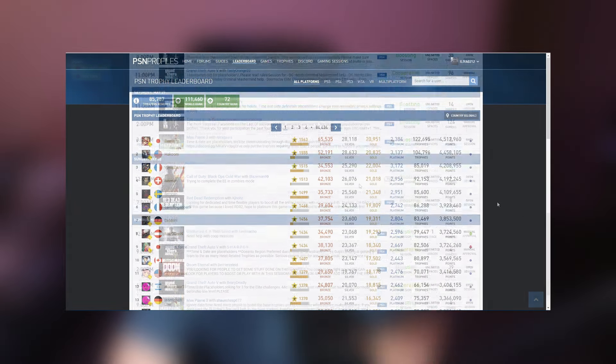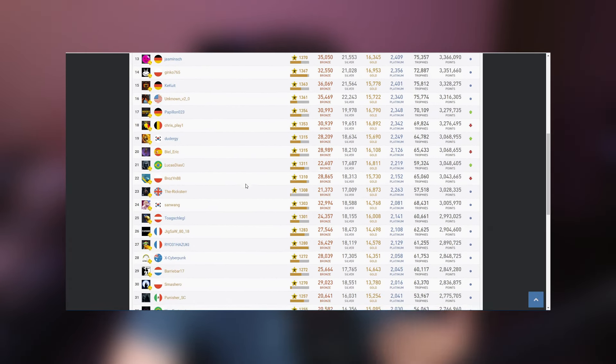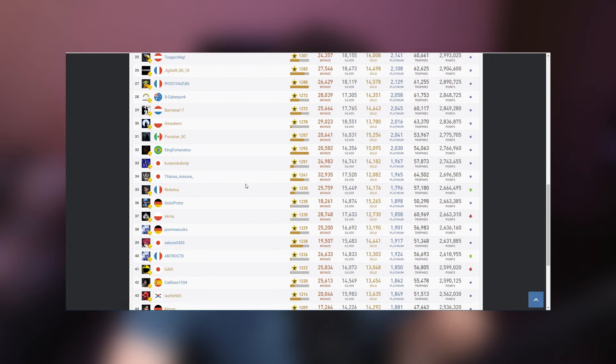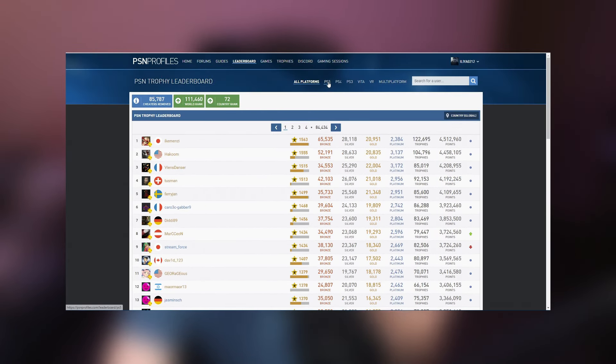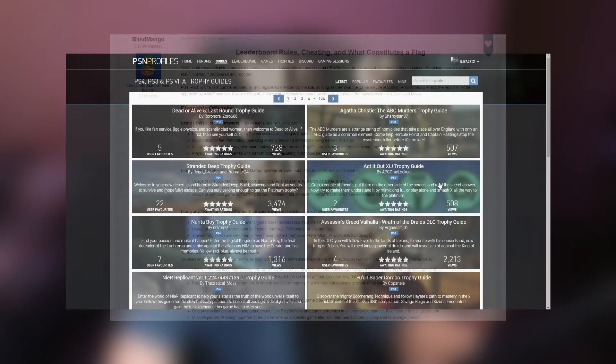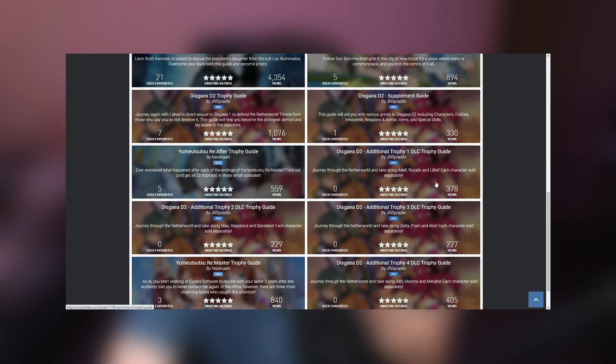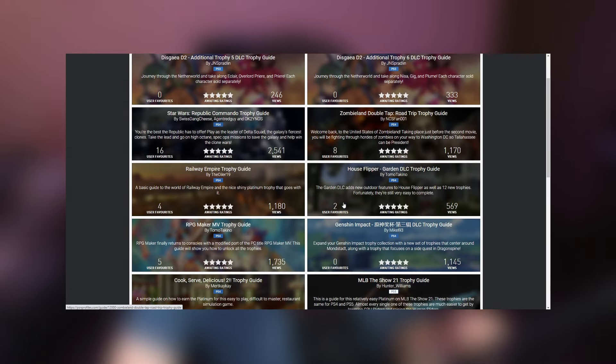Another reason for me, as I am pretty competitive by nature, is the leaderboards. Although there are no official PlayStation leaderboards, there are a couple of big websites that have their own, with a cheater removal team and a full-on rule system in place. The most prominent one that I use is PSN Profiles, a website that hosts a huge community of gamers where you can see your trophy list, find game guides and the biggest leaderboards, which you can filter by country and platform if you wish.